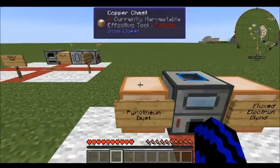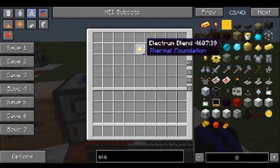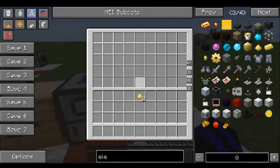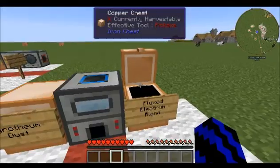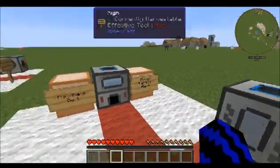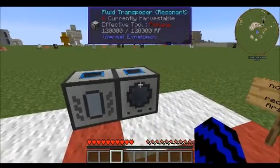Next let's take a look at how to make flux electrime blend. You will need two electrime blend — I already have a video on how to make electrime blend, so be sure to check out my channel. You are also going to need an induction smelter, magna crucible, and fluid transposer.